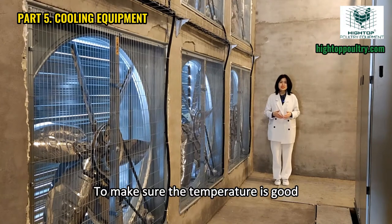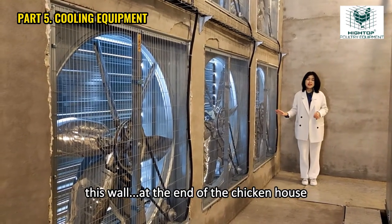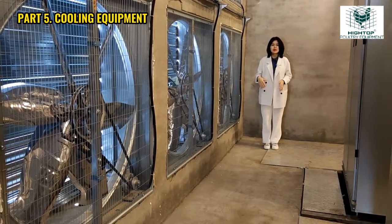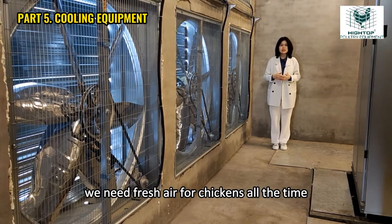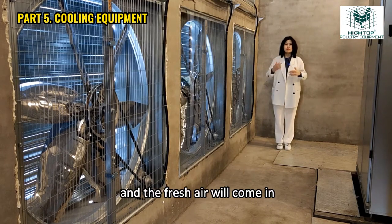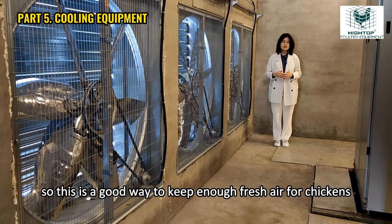To make sure the temperature is good, the very important equipment we use is the exhaust fans. This wall at the end of the chicken house is the exhaust fan wall where all fans are installed. In such a closed-type chicken house, we need fresh air for chickens all the time. The exhaust fan takes harmful gas out and fresh air comes in, keeping enough fresh air for chickens.